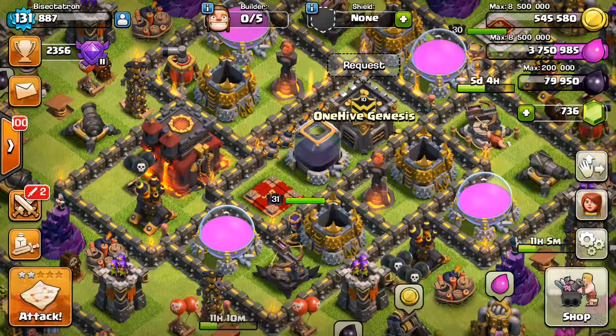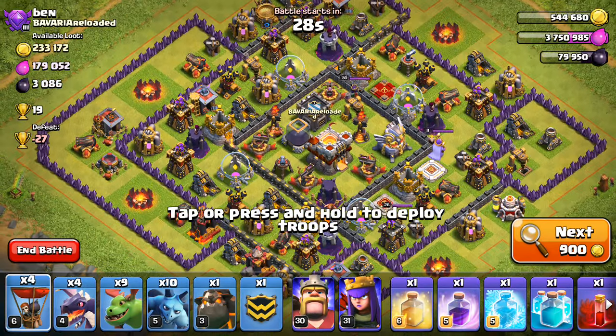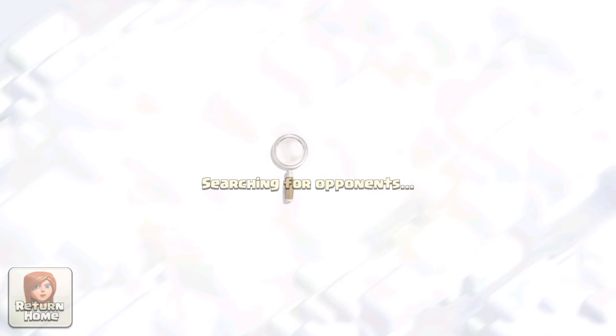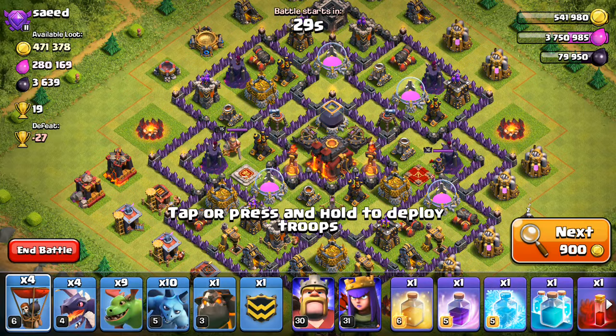But for now let's go ahead and do a multiplayer attack with this, and we'll just look for a solid Town Hall 10 base, something around my level-ish. I'm not going to worry too much about loot, because I'm recording this and doing an attack — it's interesting — and seeing if anything's discovered.